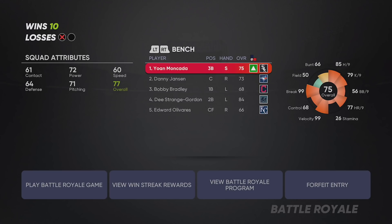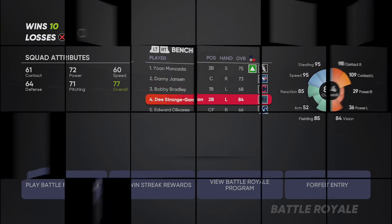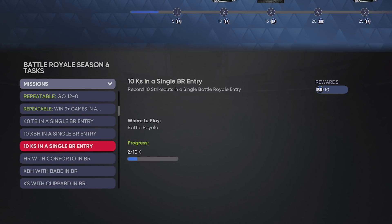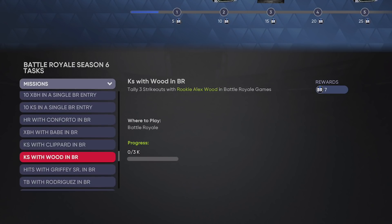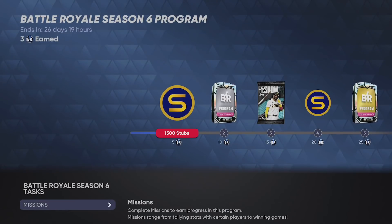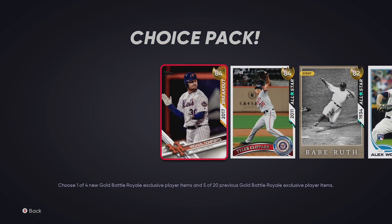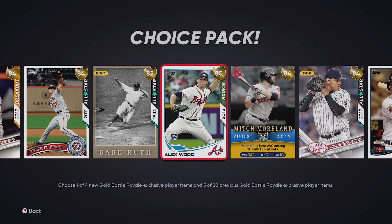The lineup's pretty good. On the bench we have Mankata, Bobby Bradley, and the Gold D. Gordon. Remember, go down into the missions of the program to look at the specific stuff you need to complete. I need two more total bases for 10 BR points, one more extra base hit for 10 BR points, eight more strikeouts for 10 BR points. You've got all these individual missions for the new cards in the mode. Check out the silver and gold packs - Sean Rodriguez, Ken Griffey, Justin Wilson in silver; go to the gold pack for Michael Conforto, Tyler Clippard, Babe Ruth, Alex Wood, and so on. Those guys pop up in Battle Royale - get them in your lineup, do their missions, get your BR program points faster.